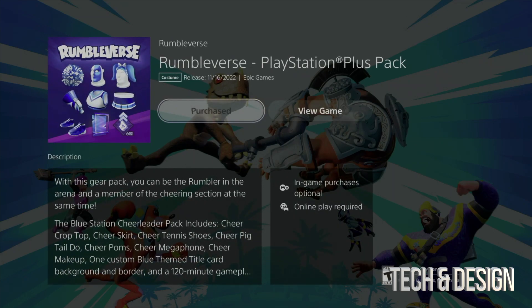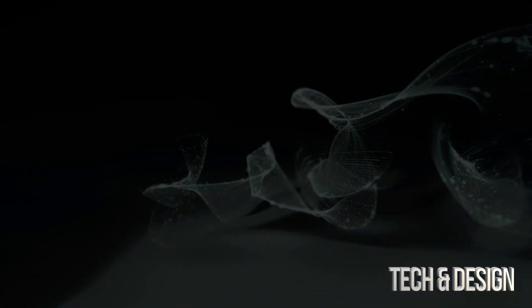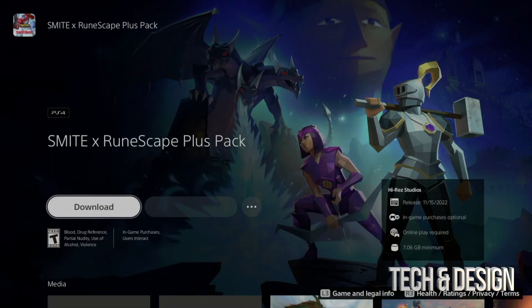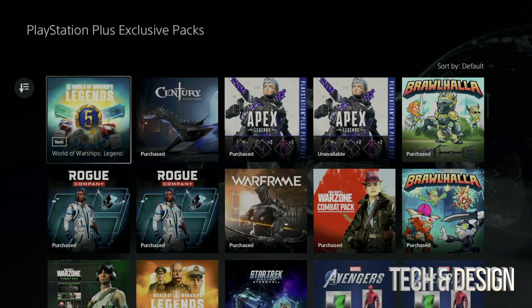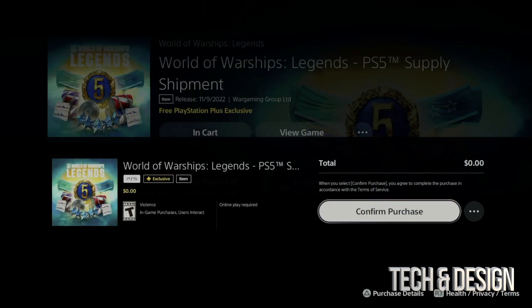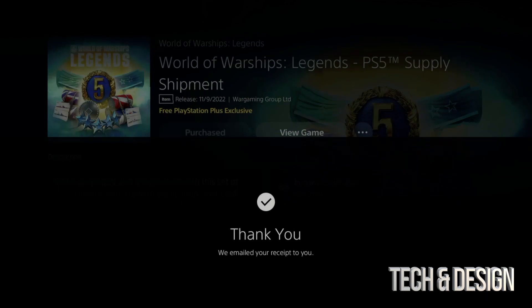You will be getting a lot of emails by the way, and they should all say zero dollars. We have one more here — add it to the library. You can download it as well, but you don't have to download it right away. You can download it at any point; as long as you add it to your library, you're good to go and can download it later.